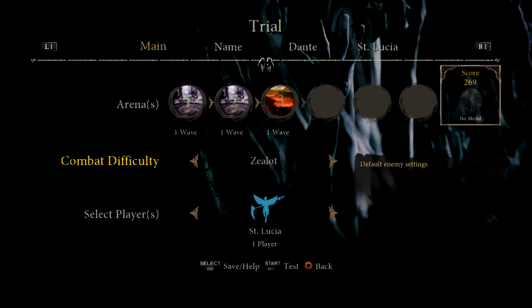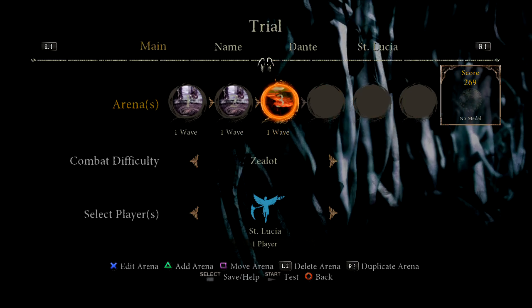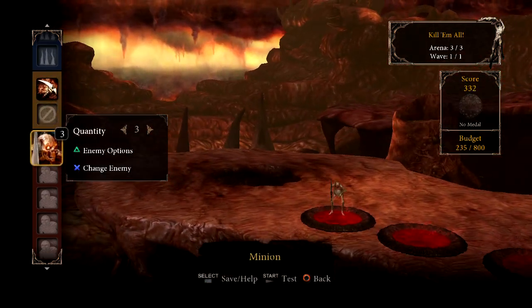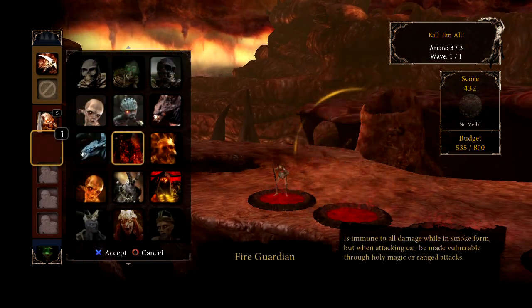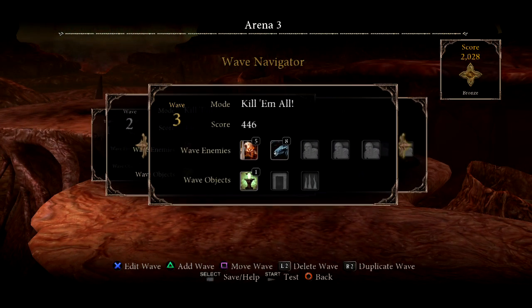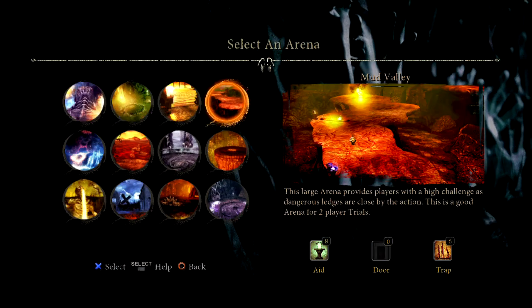The goal in creating a trial is to create something fun and challenging. The Editor allows you to create a variety of trials that can test many different styles of play. Remember to spread out the content you want to deliver to the player. It may be tempting to just cram a lot of content into a single arena, maybe even a single wave, but this may not necessarily lead to a fun trial. You've got a max of 25 waves per arena and 6 arenas, so you have a lot of leeway.